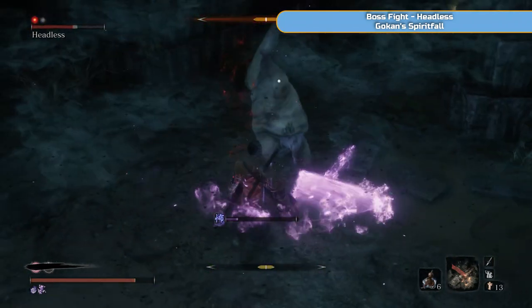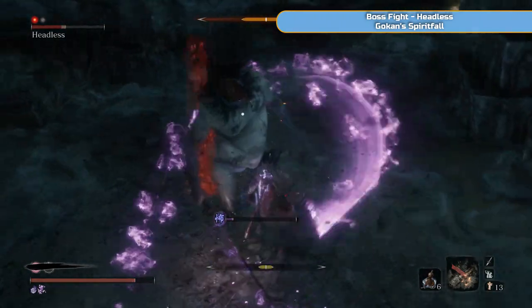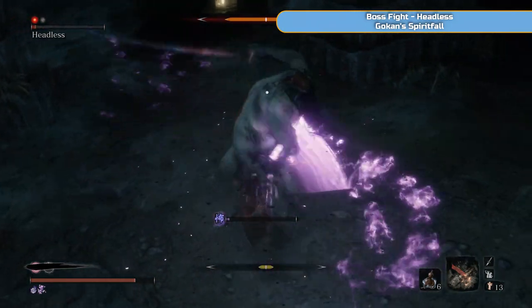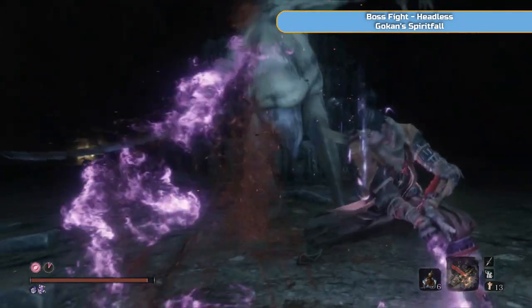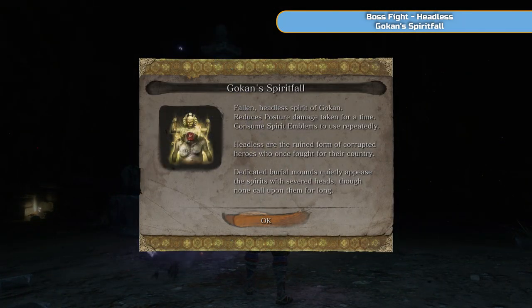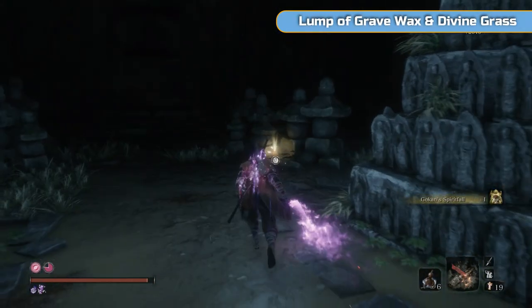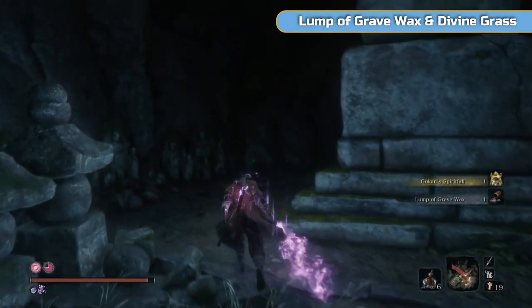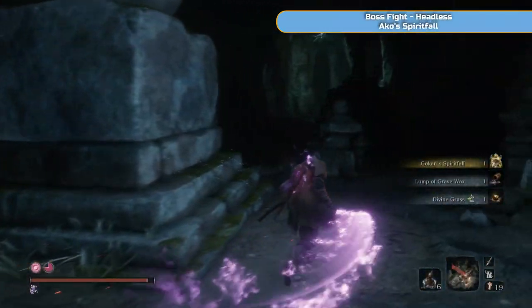Parrying is essential. Once you break through, you can actually kill them. This is why we've done a backup save, because divine confetti we're going to be using quite a lot of it here. But we'll get the Spirit Falls — this is Gokan's Spirit Fall, essentially an item you can use over and over again. And this lump of grave wax is what we came for — that's the item you'd want to grab and run out if you were wondering.